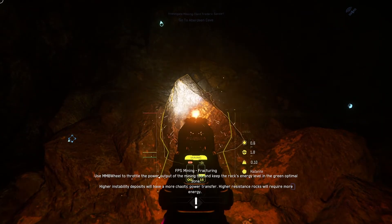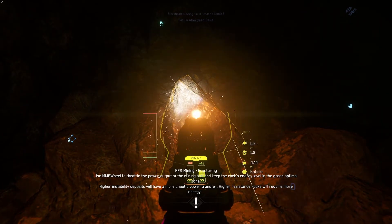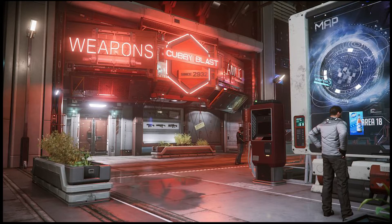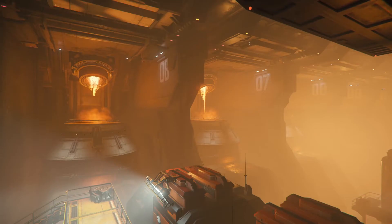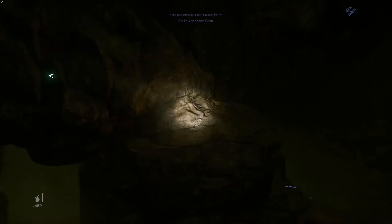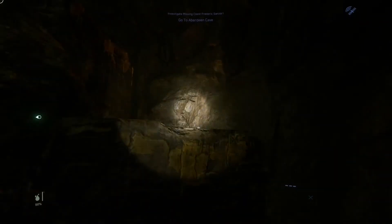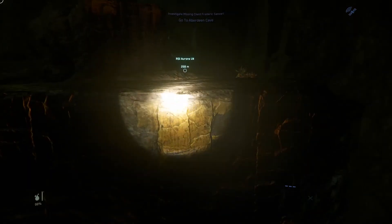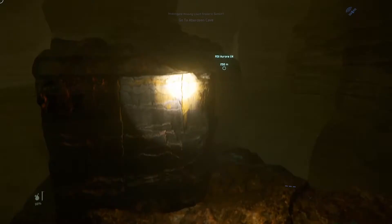To mine by hand, all you need is the Greycap Multi-Tool with the mining attachment. These can be picked up at many shops, including Tammany & Sons on Area 18 or Cubby Blast on Lorville. Also, the refineries located on the space stations in Her L1, L2, Crew L1, Arc L1, and Mike L1 have shops where you can grab these as well. These caves are only the beginning of cave gameplay and offer quite an exciting future in Star Citizen. Just don't get lost.